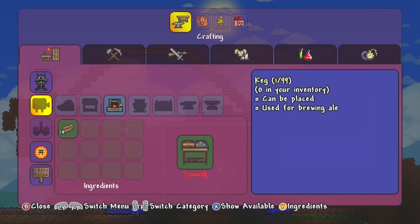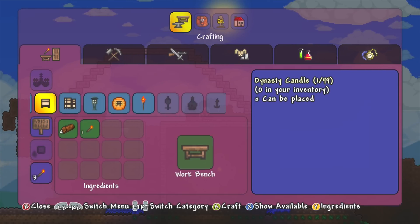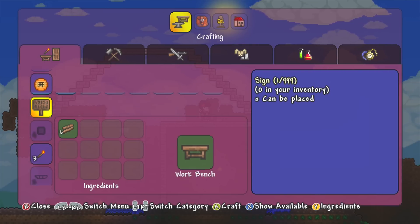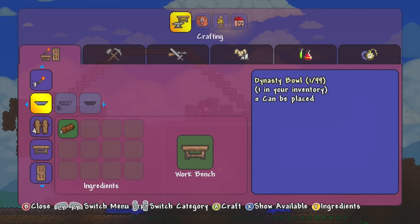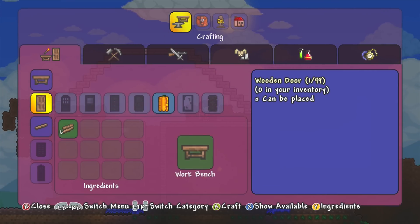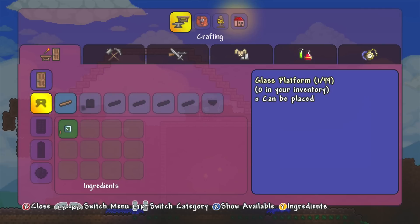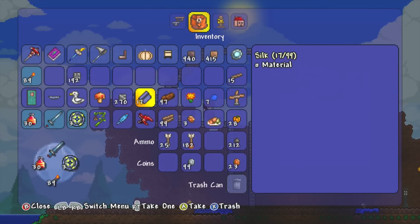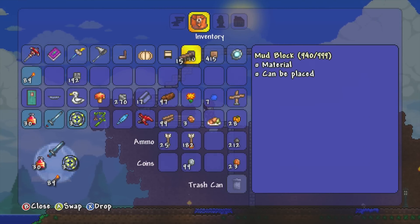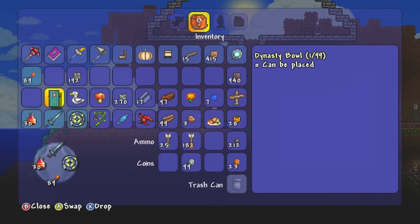I'm going to be trying to use dynasty wood for everything. While I'm here I might as well make myself another chair and see what else I can make. I can make a nice lantern - that looks pretty cool. I could put one of these on the other table. I could put a dynasty bowl down if I want. And here's the dynasty table - that one looks quite cool. Let's just do some normal wooden platforms for now. And look, there's a bookcase there as well - I could go and get some books and add that in. Let's just get this finished off so it is considered a house, because hopefully Truffle is going to show up.